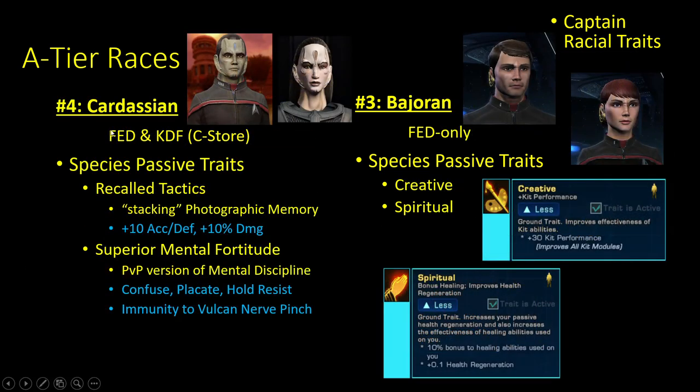Number four is the Cardassian species — available from the C-Store, one of the races added with the Victory is Life expansion. This is overall an extremely strong species and by and large the strongest species for PvP in both space and ground combat. Their space trait is Recall Tactics — basically a stacking version of the Photographic Memory trait, stacking up to 10 accuracy, 10 defense, and an additional 10% damage in space combat. For ground it's Superior Mental Fortitude — the PvP version of Mental Discipline that resists holds, confuses, and placates, plus immunity to the Vulcan Nerve Pinch.